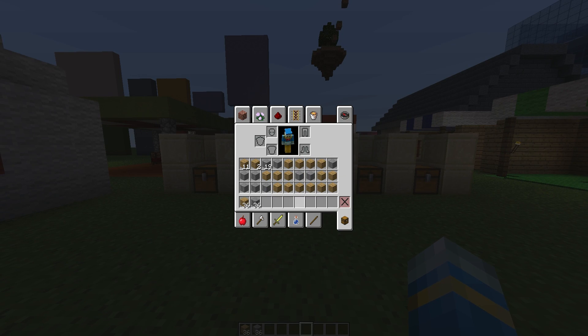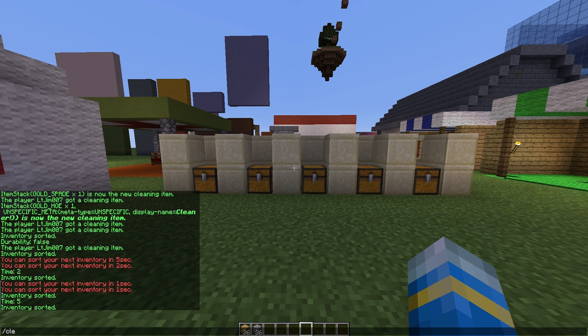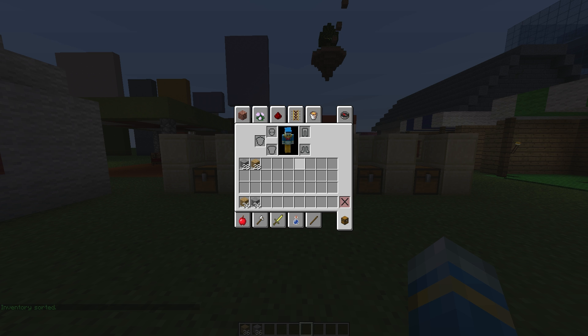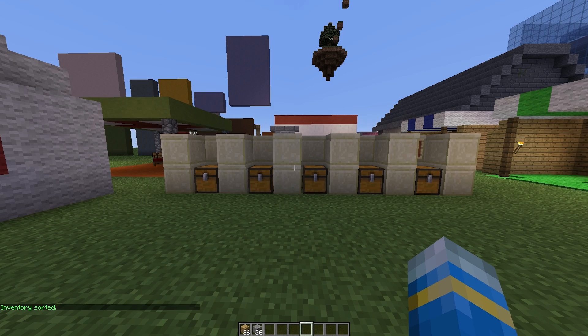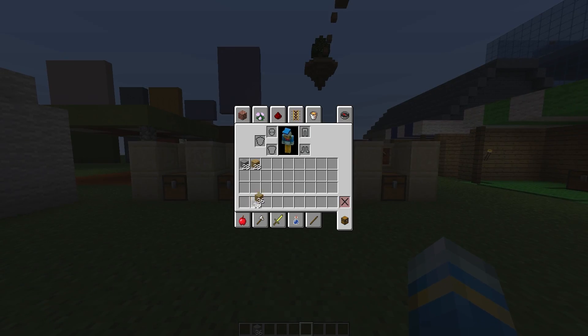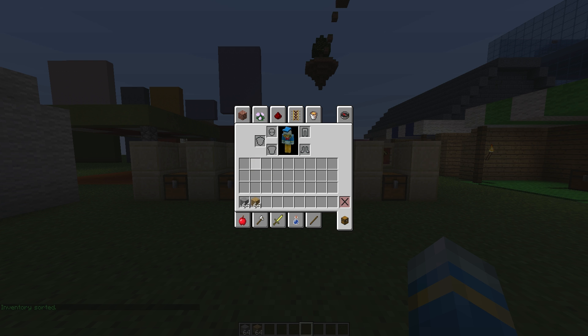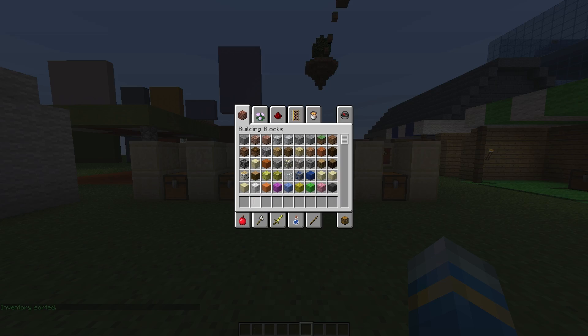First of all, let's clean up my inventory — it's a bit messy with items everywhere. We can easily clean it up by doing /clean player. What this will do is sort out everything in the top half of your inventory; anything in the hotbar will not be affected, so if you have it in a special order you don't need to worry about it moving. If we pop these in the top half and repeat the command, it will all be sorted into two nice stacks of stone and wood.